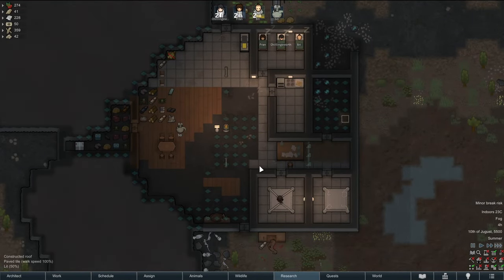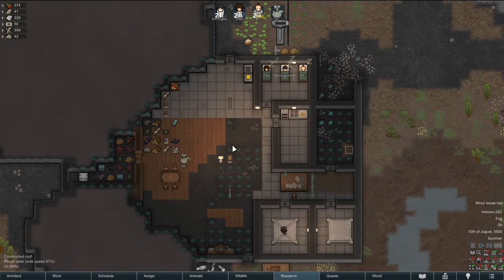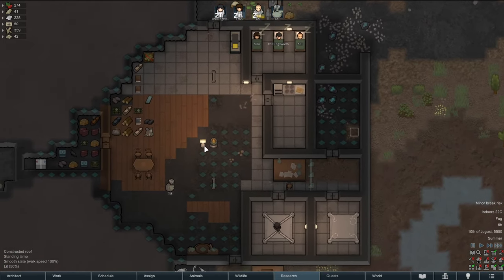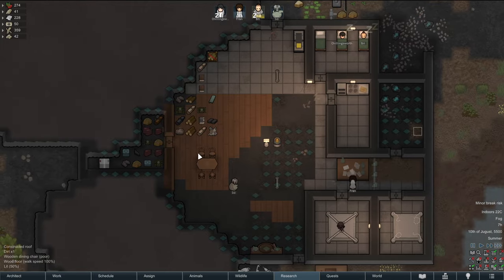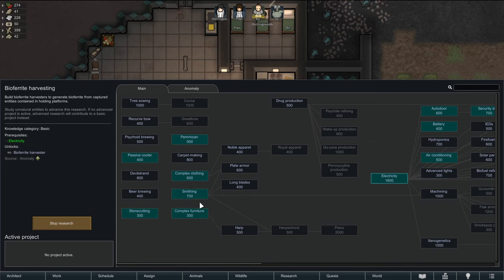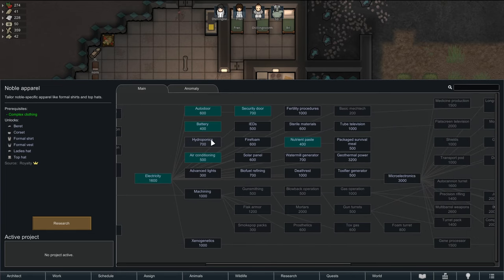Hey there everybody, welcome back to That Plays RimWorld Anomaly. Welcome to the PCS Academy — there's not much academia work going on right now, but we'll work on it. Smithing's done though, that's academia work right? Let's go ahead and move towards — we have all this electricity stuff.